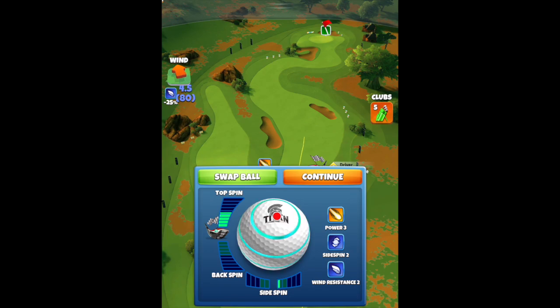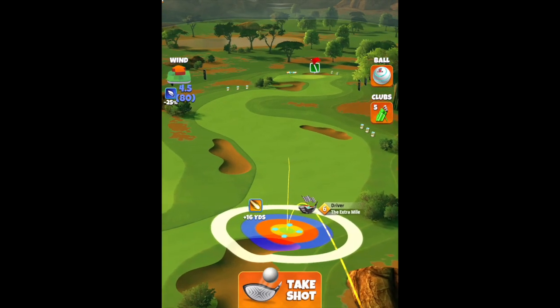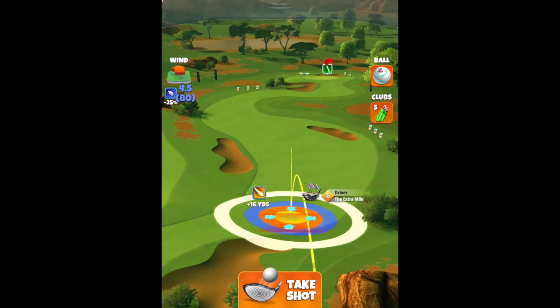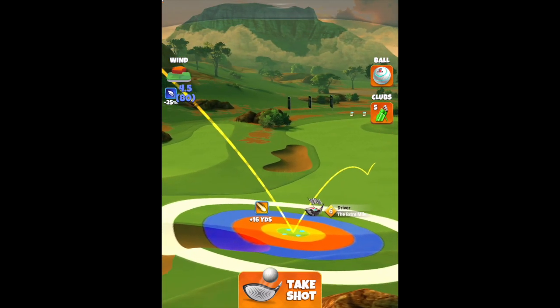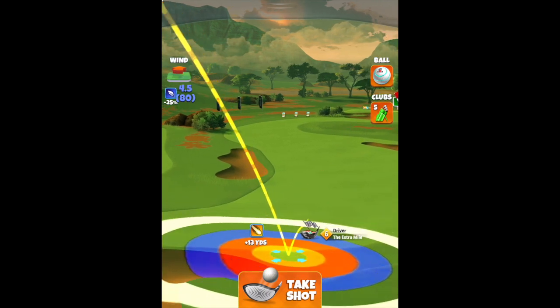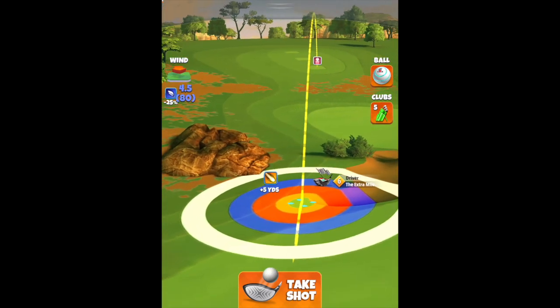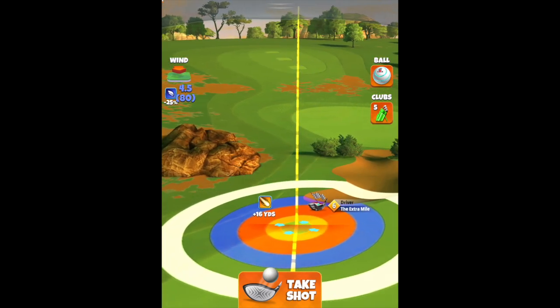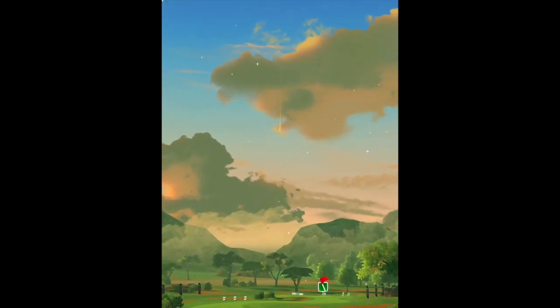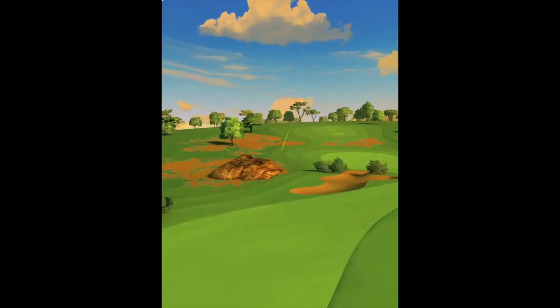Hole number six — using extra mile and a titan. Four and a half topspin, one bar sidespin to the left, stretching out so the first bounce is clearly on the fairway. Ball guide pointing down the middle just left of the bunker ahead. Adjust max plus 10, power three numbers, then push back up to max to get as much distance as possible in this nice tailwind angle. No overpower, no curl — just a nice perfect ball, and the first bounce clears the rough very nicely.